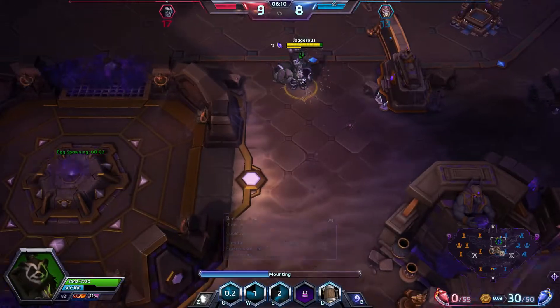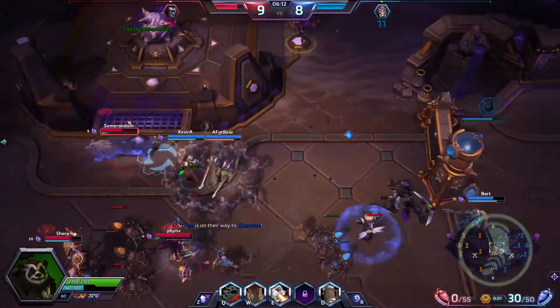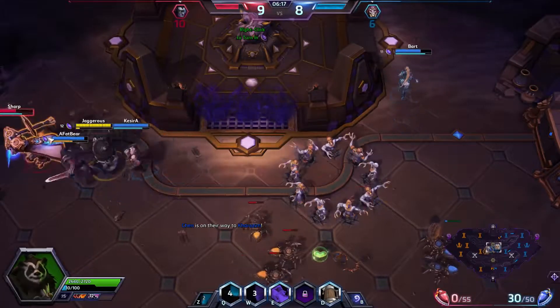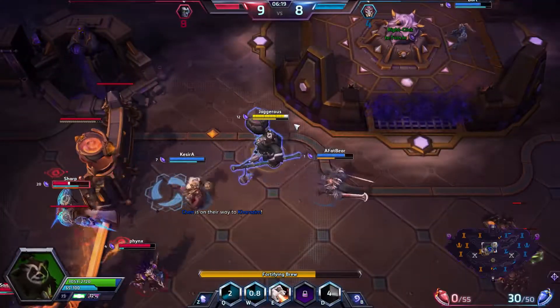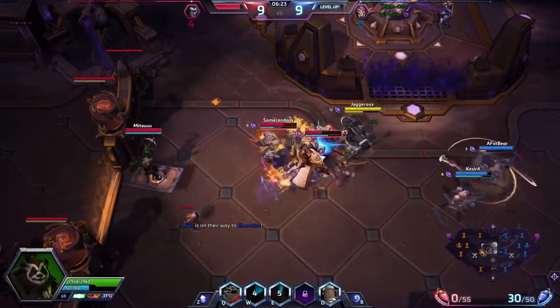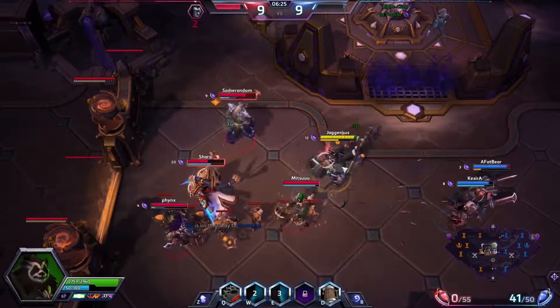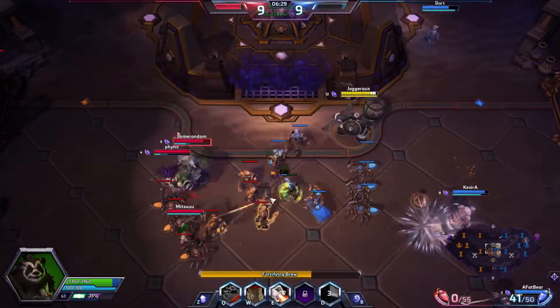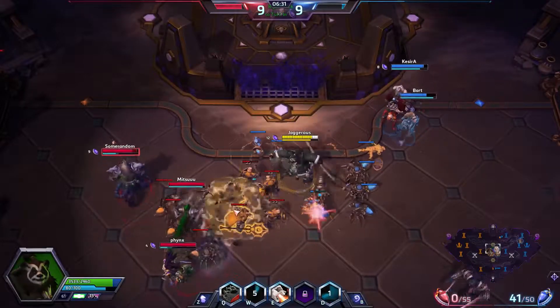I need to go to the mid lane — there seems to be a lot going on. If we can get our slow out on someone we can do a lot. It's very hard to run away from Chen. The only problem is once you run out of brew you have to re-chug, but you've got your Q to re-initiate, so it's not really too much of a problem.